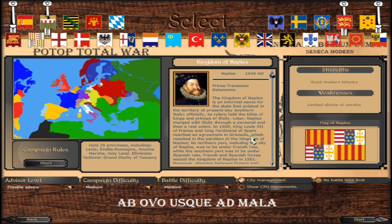Now the Kingdom of Naples. Short campaign: hold 25 provinces including Lazio, Emilia-Romagna, Ancona, the Holy Land, and eliminate the Grand Duchy of Tuscany and the Duchy of Savoy. Long campaign: 55 provinces including the same, and eliminate Venetia, the Grand Duchy of Tuscany, and the Duchy of Savoy. It's pretty much the same as Venice but inverse.